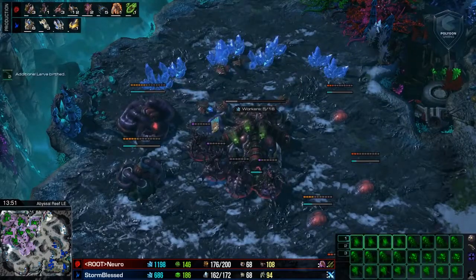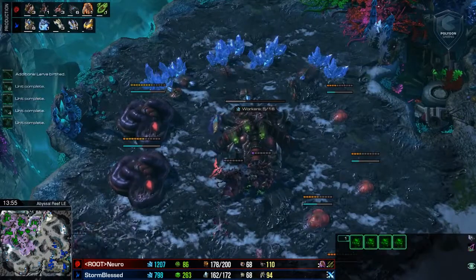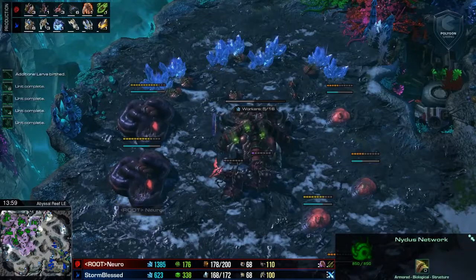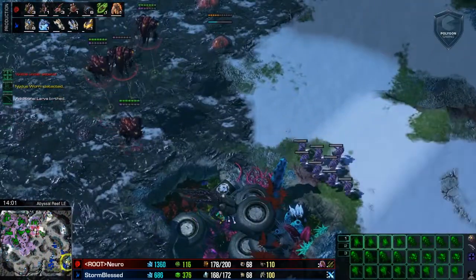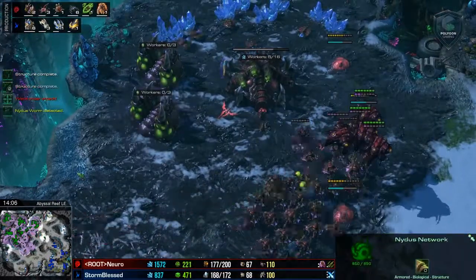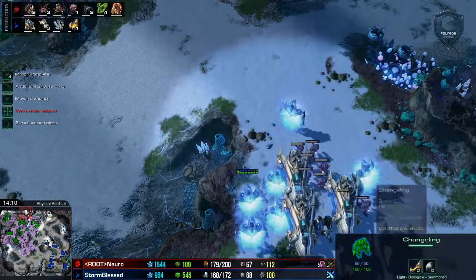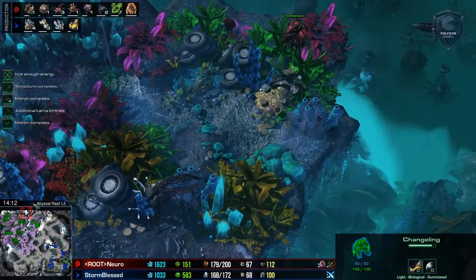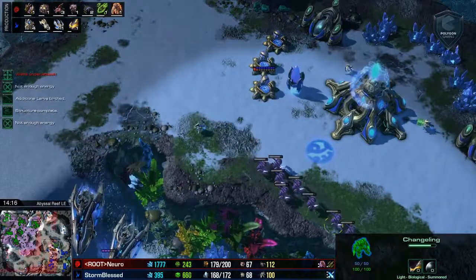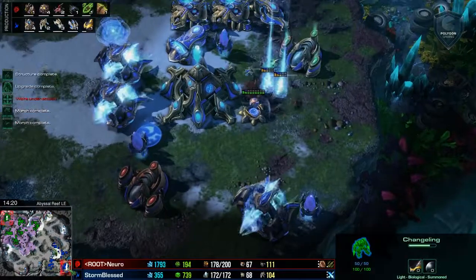Every time an attack happens, Nero is just grabbing another base — so it's four bases against what, six bases? This is pretty awesome right now for Nero. I just want to highlight how phenomenally this guy's decision making can operate. He goes ahead and sends changelings to seize the Carriers — changelings still not utilized as much as I'd like to see them. But when you're a smart player like Nero, having information means having a victory.